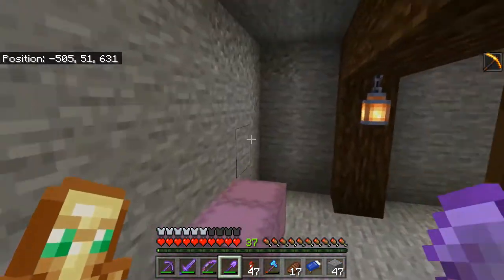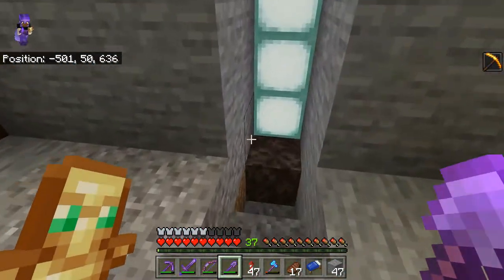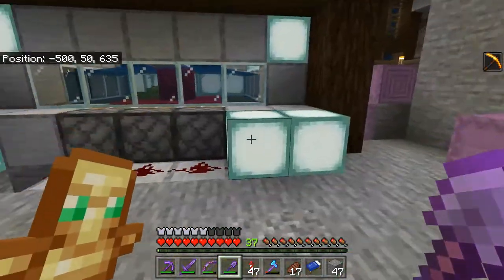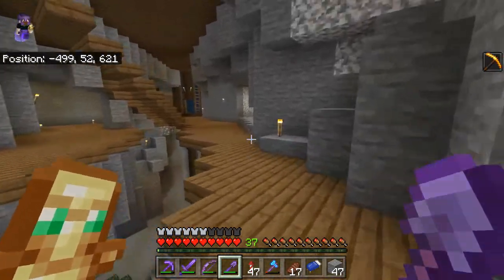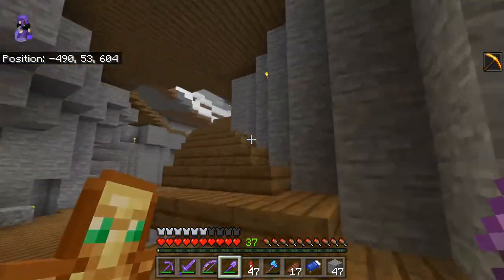What I'm thinking is over on this side I'm going to build a bubble tube, and have it so I can just drop my bone meal in a chest over here and it'll feed into the bubble tube and automatically feed into the farm. Also, up above, I plan on building a sugar cane farm.